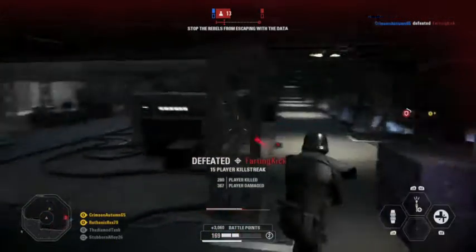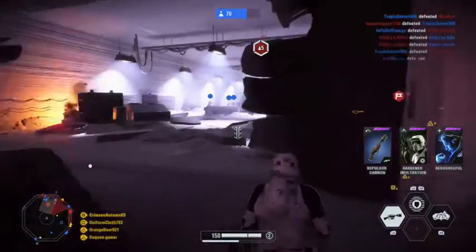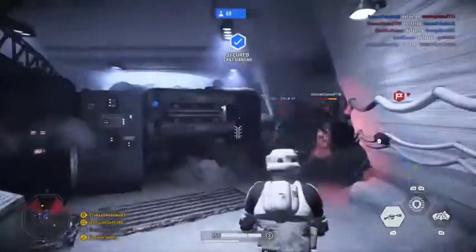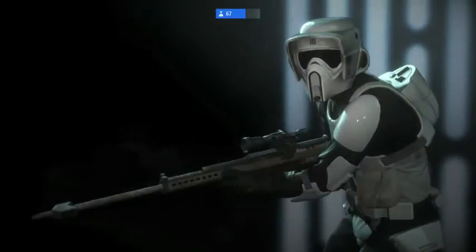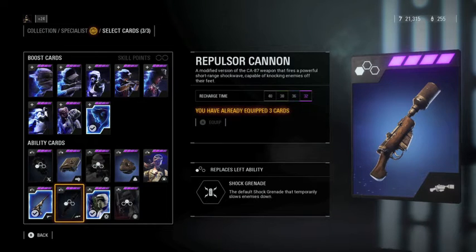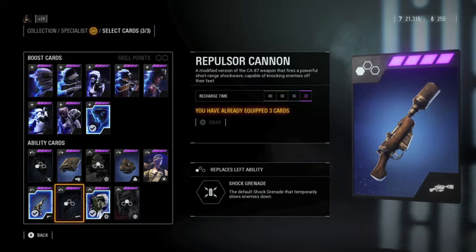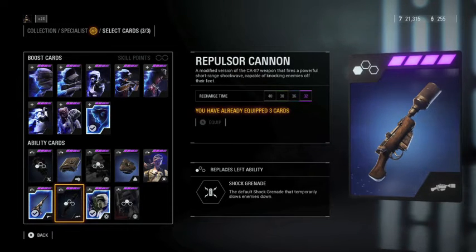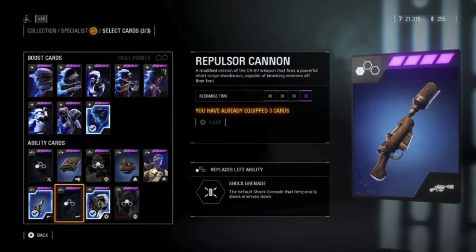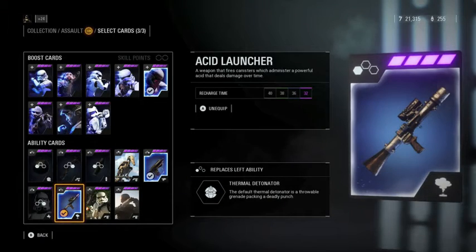Coming in at number 13 in dead last is the repulsor cannon for the specialist class. This gun is absolute garbage — it can't even do damage to enemies. I tested it many times in arcade and multiplayer and couldn't do any damage. It blows enemies back a little, like a mini force push, but it doesn't push them far, requires you to be really close, and is completely useless. You have to use a different star card to do any good.